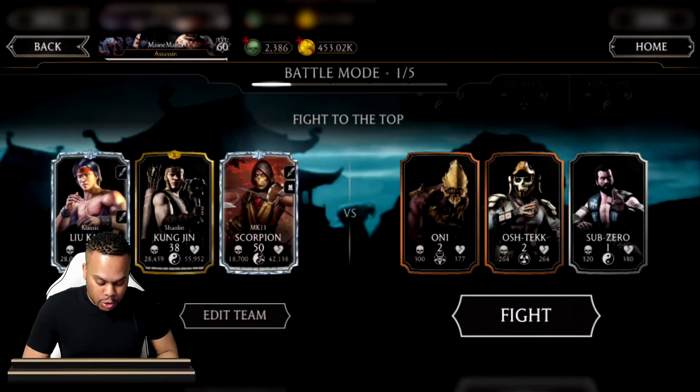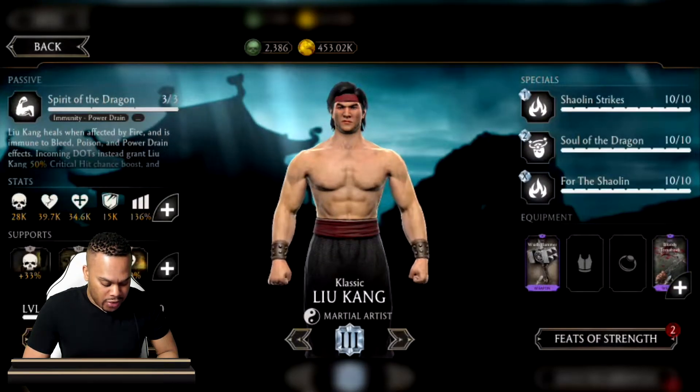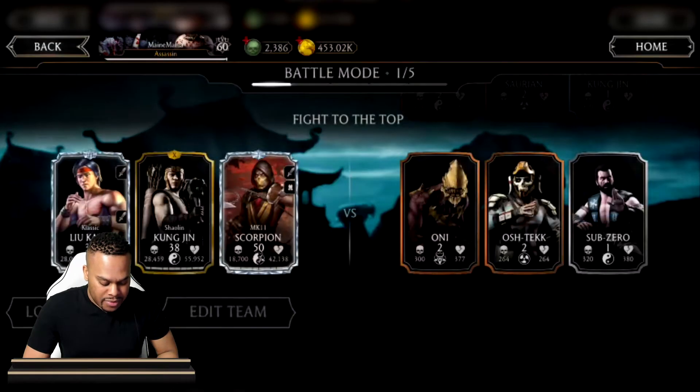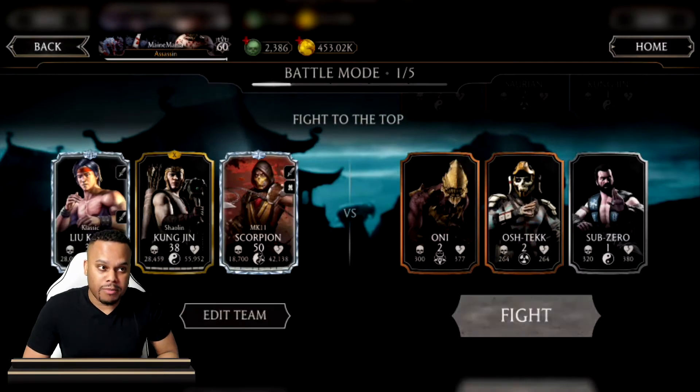What you want to do is use two pieces of equipment that are also going to give them a bar of power. I'm using the Wrath Hammer and the Bloody Tomahawk as my two pieces of equipment on Classic Liu Kang. Then you use the character that offers the buff, which will give him his third bar of power.